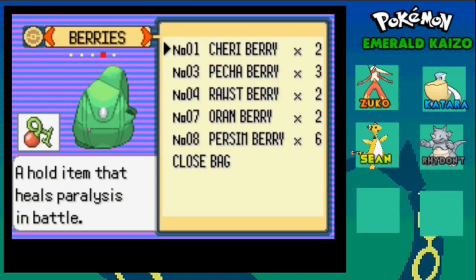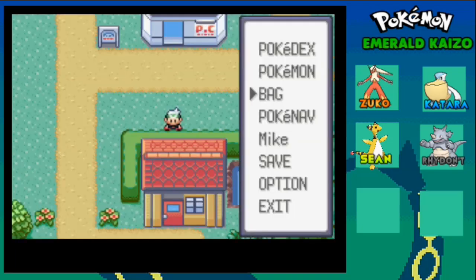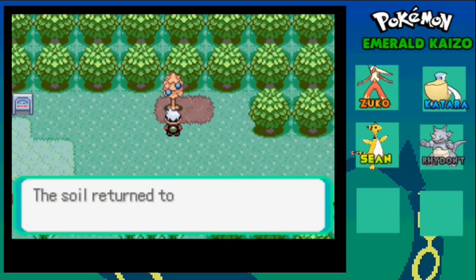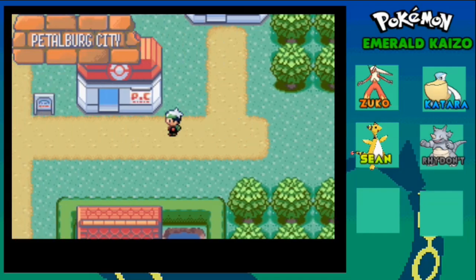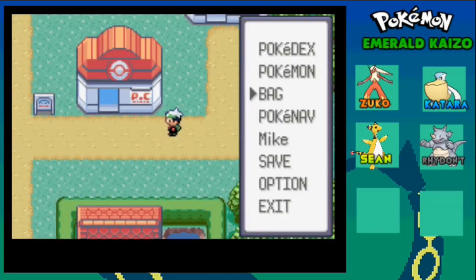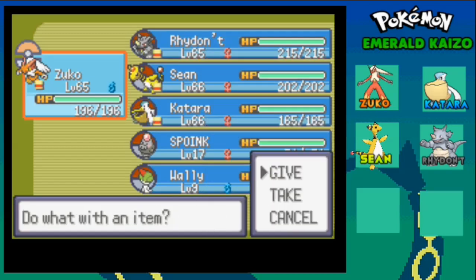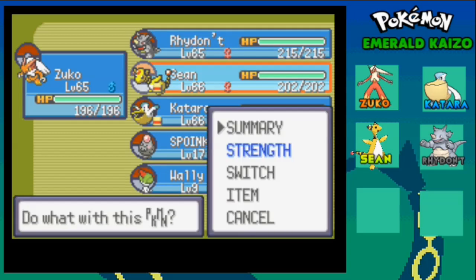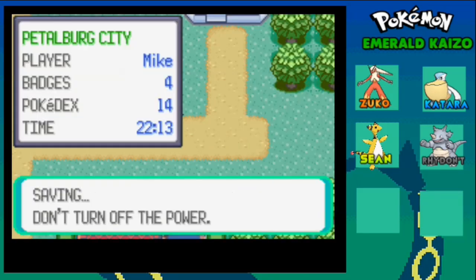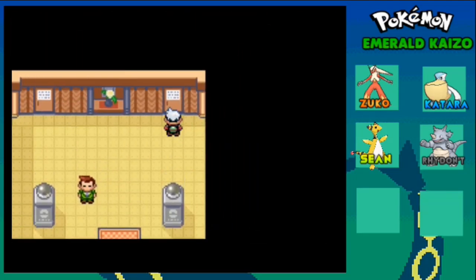Now let us go all the way back to Petalburg City. Let us give our Pokemon more berries. We have more berries over here - Petcha Berries and Oran Berries. You need these in Pokemon Emerald Kaizo. Let us give them to Zuko - and Sean and Katara. Actually, not now - you give berries against the gym leader, so we need to take all the berries back.